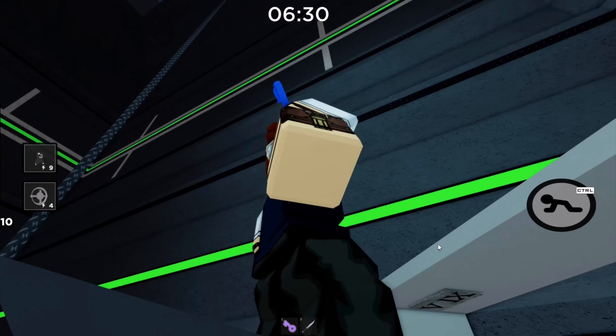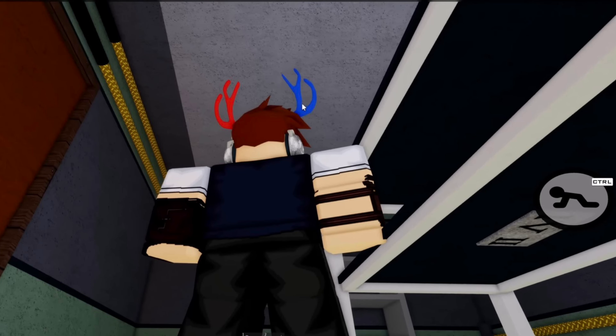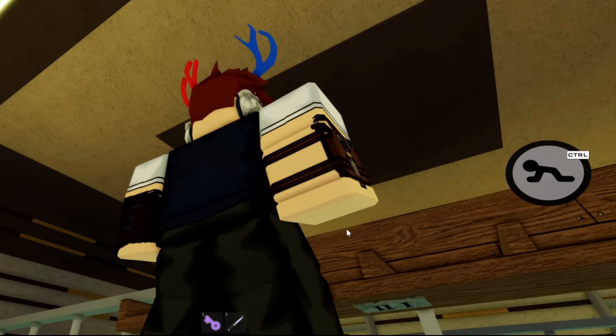Next, there's one under the table in the green room — if you have trouble finding this, just check all the tables. Then there'll be one under the purple safe room, also in the green room. Then there'll be one in the orange room on the first floor, and then there'll be one in the orange room for the plank area that you have to place the planks down under the bench.